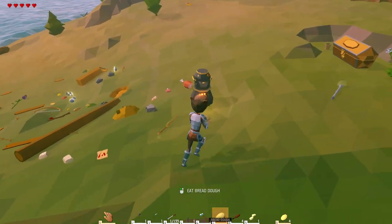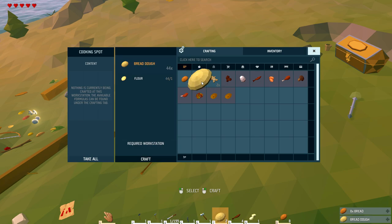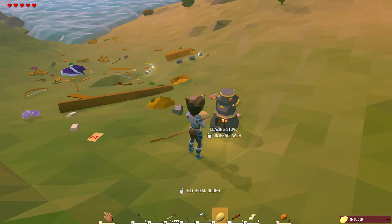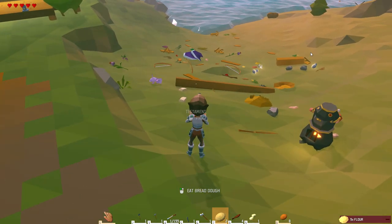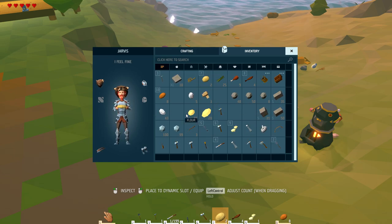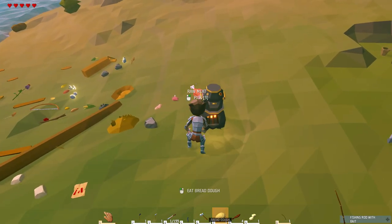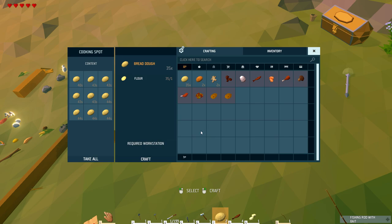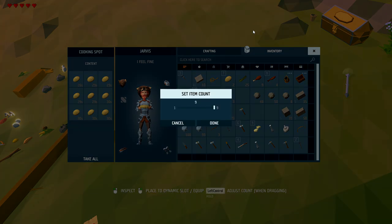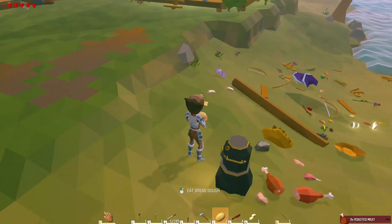There are a couple of people on the forums having the same problem — I wonder if it's because they have a horse trap like I did. After I got everything fixed I went ahead off camera and turned all of that wheat into flour using the mortar and pestle, then cooked it into bread dough and turned it all into bread because bread stacks pretty good.